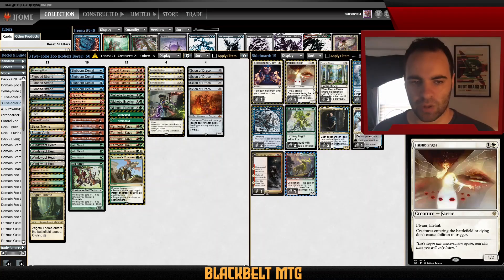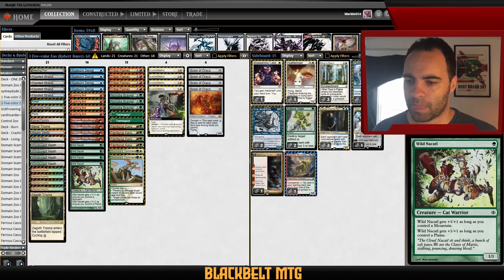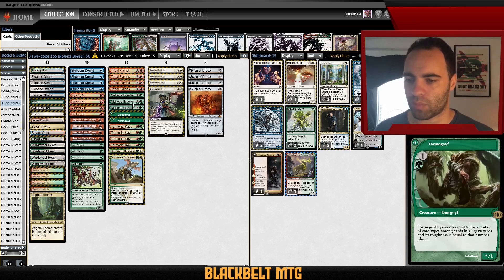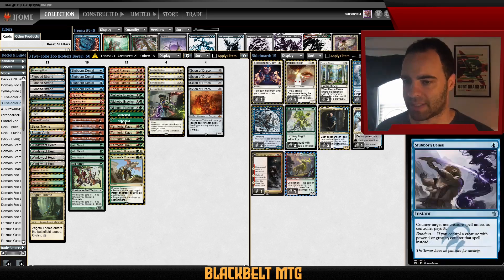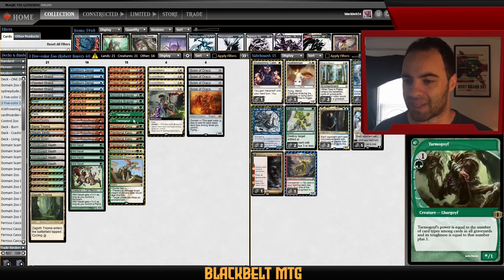He's also got Blossoming Calm — probably for the Burn matchup — and a one-of Hushbringer, which is good against Elementals and undying effects. This is the most typical stock Domain Zoo list, but the three-two Brawler-Goyf split is something I've seen players have success with. It lets you hold Goyf until turn three when the graveyard is full enough for him to be impactful and help turn on Stuffy effects — because playing Goyf too early when he's not big enough can be a downside.